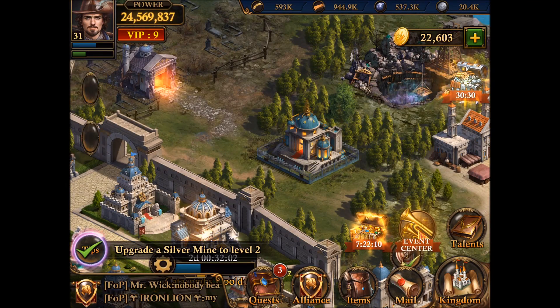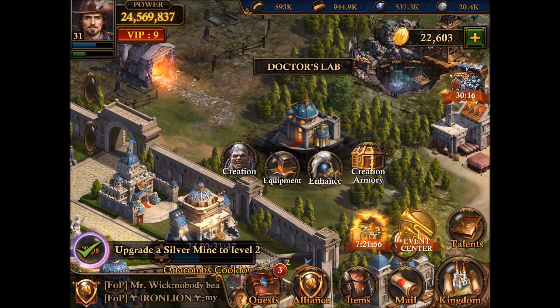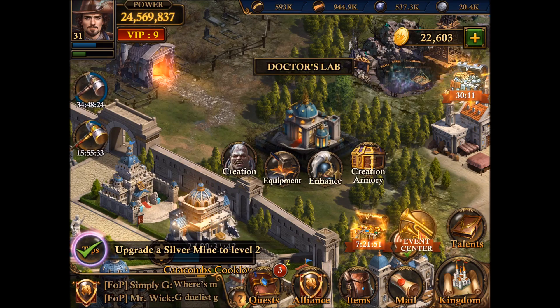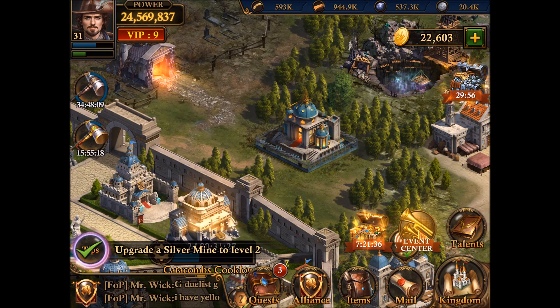Hi, we are getting close again to the end of the catacombs reward cycle, so I want to show in this video the progress I have made and my attempt to get as far as possible. I have been a bit busy this week and haven't paid a lot of attention. I just tried to do my runs on time and plunder through the catacombs and collect as much as possible. I've decided to focus mostly on crests — let's have a look at those.